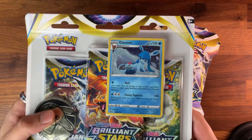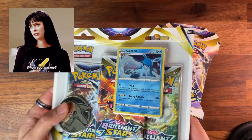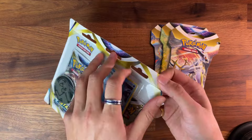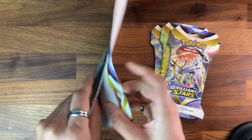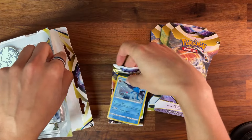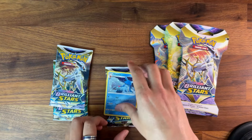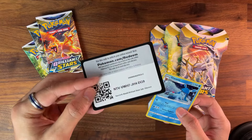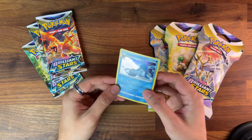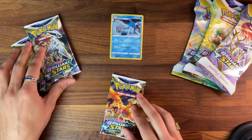First we've got the lovely Glaceon promo, sporting the same look as my girl Jane. Let's get into these. Glaceon looking good — let's get into these first few packs.